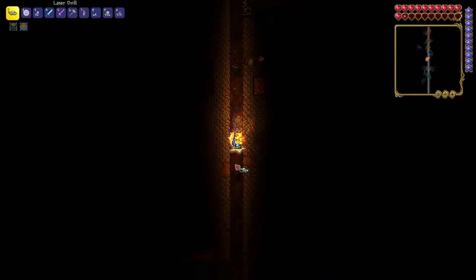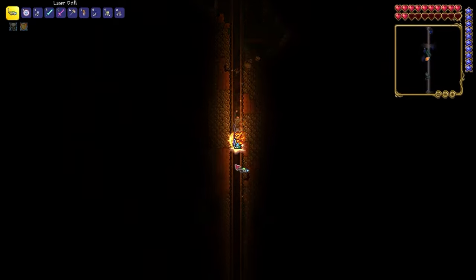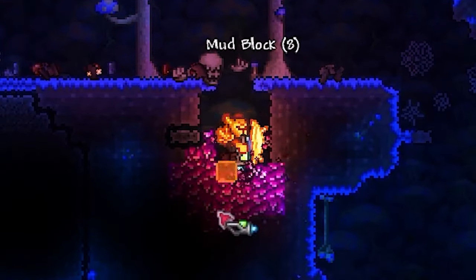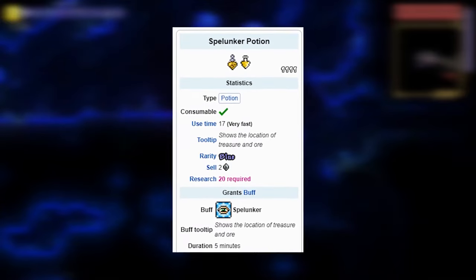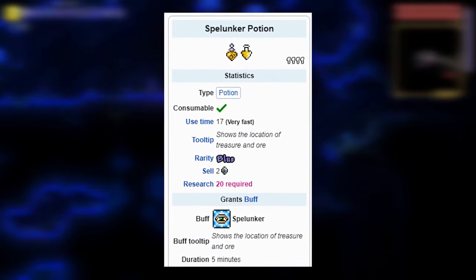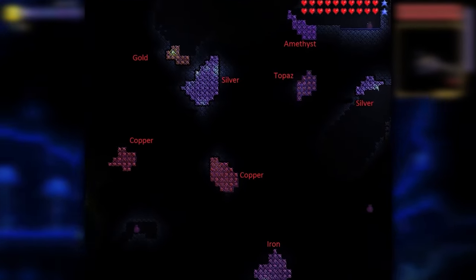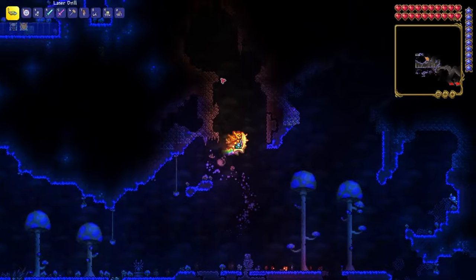To find the ore, go to the lower level — the Caverns layer. Here you can farm ore and craft powerful items. I also recommend using a Spelunker Potion, which grants the Spelunker buff when consumed, illuminating valuable nearby objects like ore and treasures.